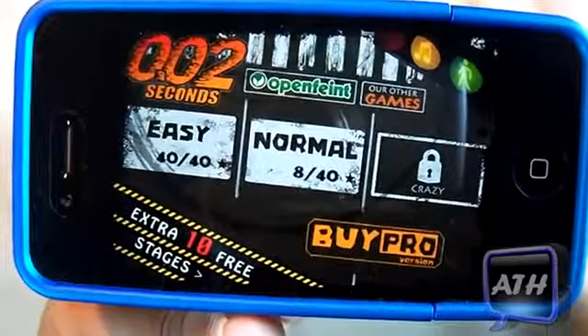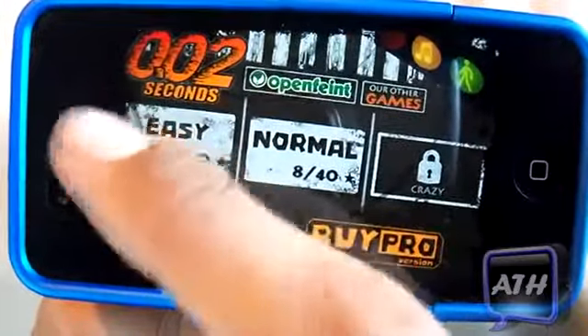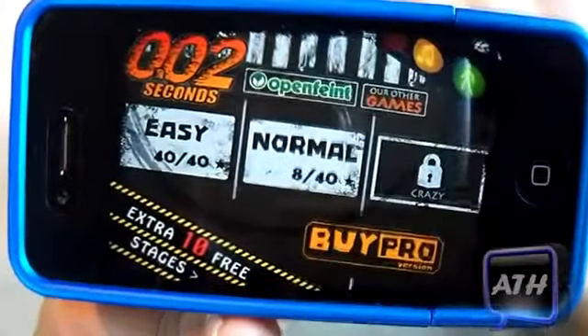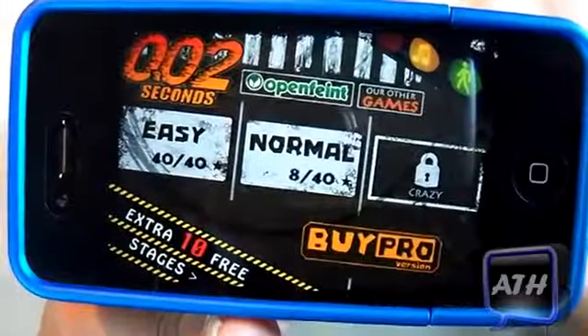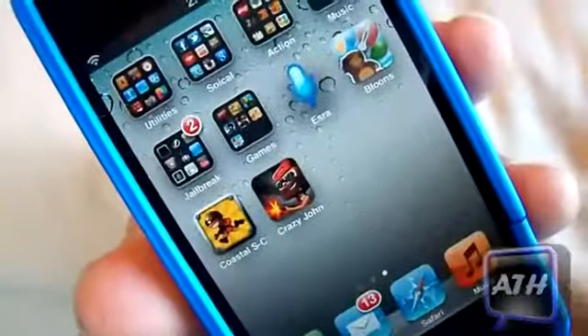Once again, it's called World's Hardest Game, but if you search it in the App Store you want to search it as '0.0.2 seconds' and then you will find it — it has two different names. Now let's get on to the second game of the week.